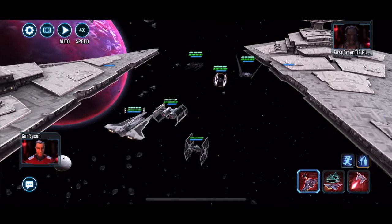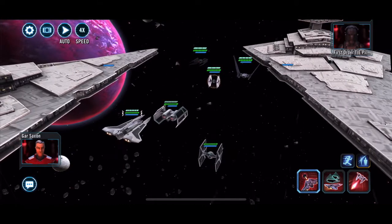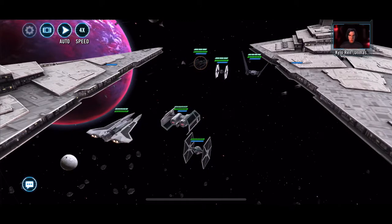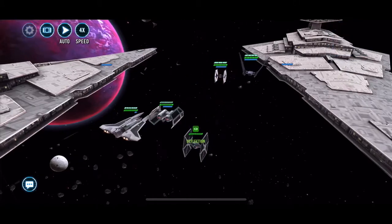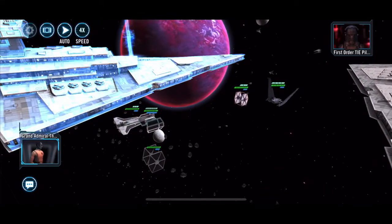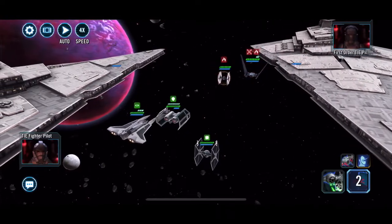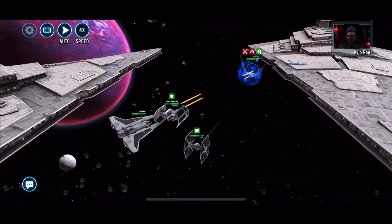Kylo Ren has his shuttle, and Kylo Ren Unmasked has the Silencer — one of my favourite ships. Although I must admit I am liking a maxed out TIE Advanced; it does a lot of damage. I believe TIE Advanced is one of only two ships that hit through Foresight, the other one being Anakin's ETA. Oh wait, that wasn't TIE Advanced — that was the TIE Bomber, which I've just realised because it just bombed.